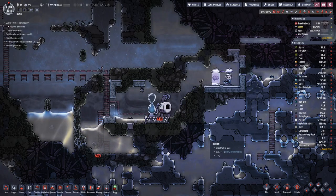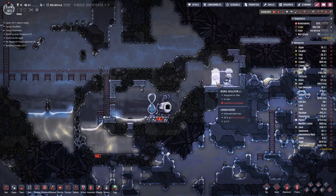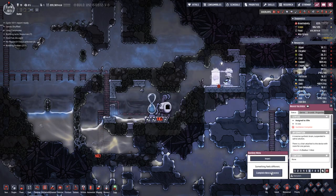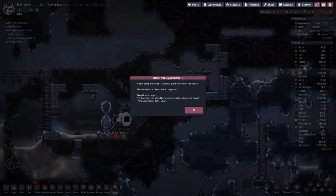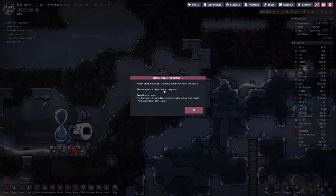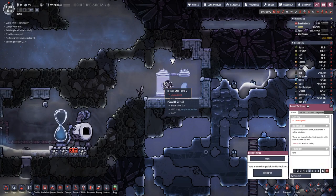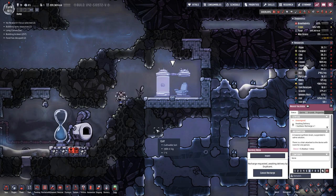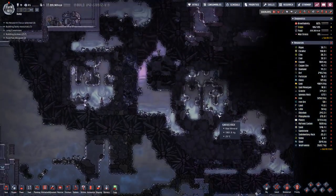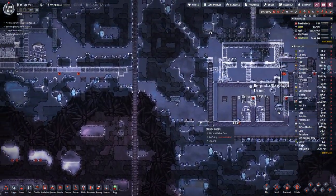Hello, what's going on? My name is Hotsusty and welcome back to Oxygen Not Included, where we will find out what Ellie here gets as a new trait. Diver's Lung means half as much oxygen consumption, which is good seeing that we are a bit low on oxygen, at least for the spacesuits.